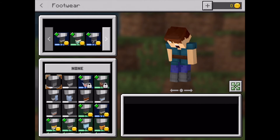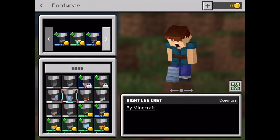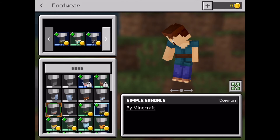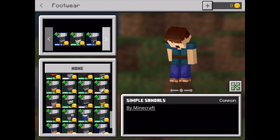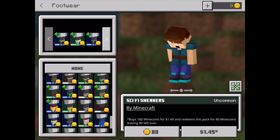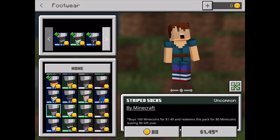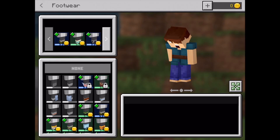You can wear things on your feet and legs with footwear. You can put casts on and you can put shoes on. Lots of these you also have to pay mine coins for, or you can just wear nothing.